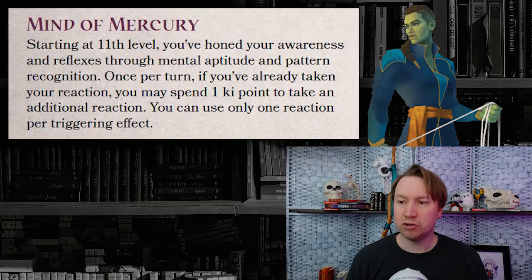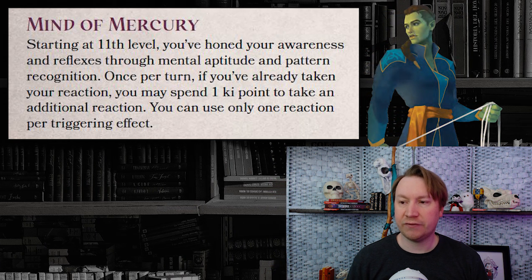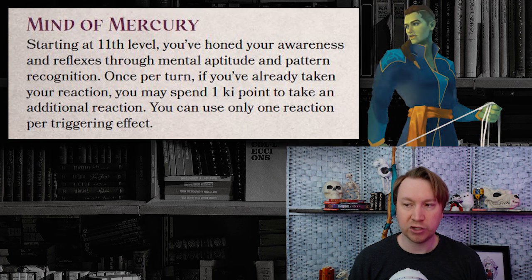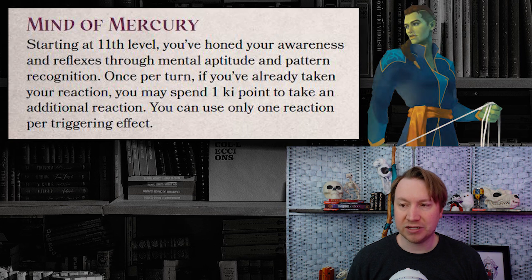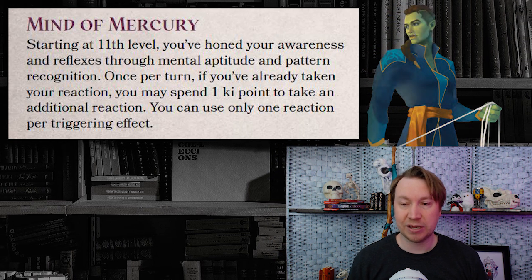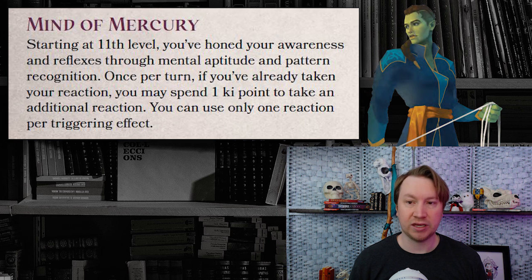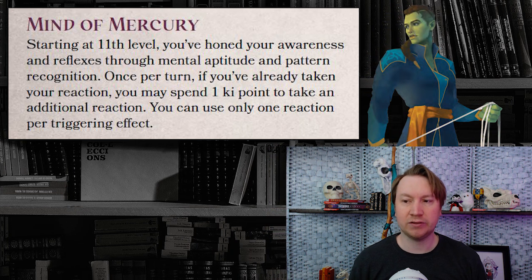At level 11, Mind of Mercury. Once per turn, if you've already taken your reaction, you may spend one ki point to take an additional reaction. You can use only one reaction per triggering effect. This is great if you actually use the Deflect Missiles feature of the regular monk, or if you are using the Extract Aspects ability of the Cobalt Soul monk — specifically, your ability to make a reaction attack against a creature that you've analyzed that misses you with an attack. So if it misses you with multiple attacks, you can use another ki point to do another reaction to keep punishing it. I feel like you just need to get a lot of value if you're spending ki points on subclass features, and this is not doing that. Monks don't have a lot of abilities to enhance the damage of their attacks, and their martial arts dice will scale slowly — so deciding to spend a ki on another reaction attack versus just waiting till your turn is a tough sell.